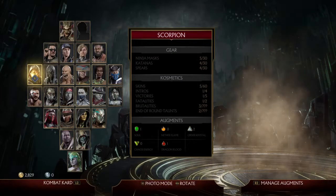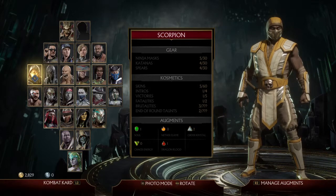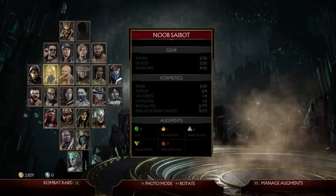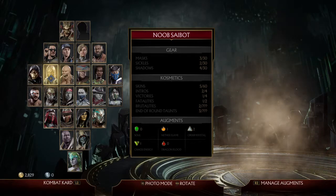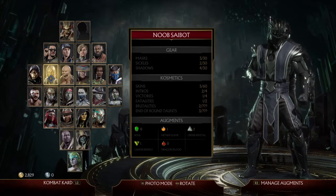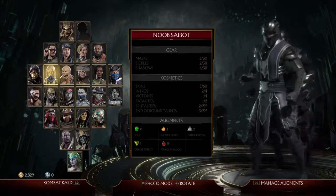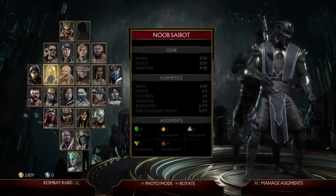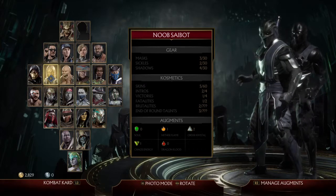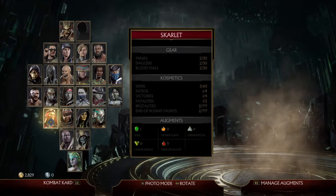Here's my AI team. First I've got Scorpion — just got this skin today — then Noob Saibot, and it takes a bit to load. Doesn't he look like a freaking beast? I used the first gear I got from his tower for him. And then there's Skarlet.